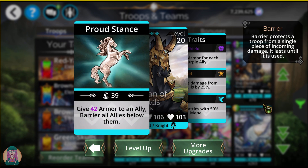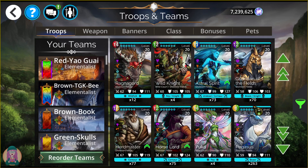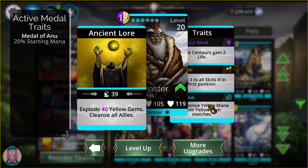Guardians of the Fields gives armor to an ally and barriers all allies below the one you choose. If you hit the top troop, they get armor and everything below gets a barrier; if you hit the bottom troop, you only get the armor. 50% mana start and skull damage reduction, so he's good to run at the front of the team. Herd Master is another really good mana generator if you're using a lot of yellows — not only does he explode yellow gems, he also cleanses the team, removing any negative status effects including stun. Even if he's stunned, it doesn't matter — this cleanses the whole team via spell, not trait. Plus yellow mana again, and plus 3 to all skills if he's in the first position.